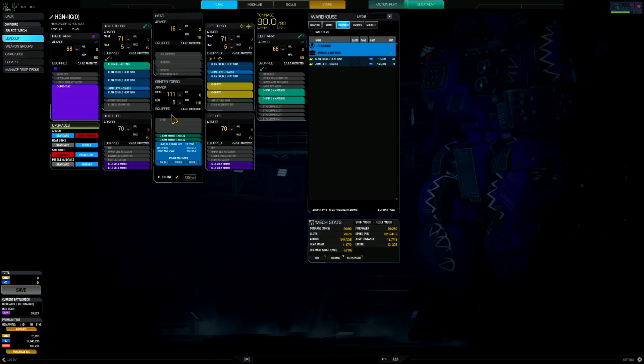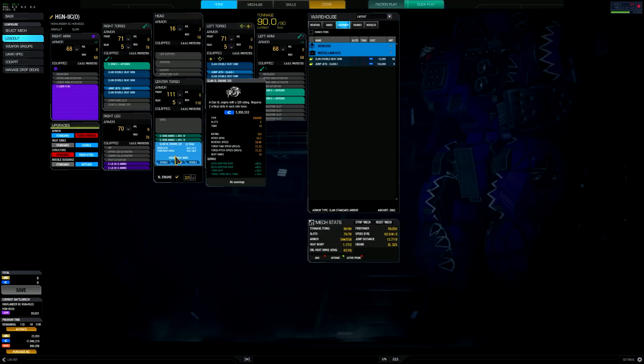I just packed the rest of it with heat sinks — filled up the engine, filled up the right torso — and the left torso has an XL-325 engine in there. That is a clan XL engine, so we don't have to worry about losing a torso and dying.